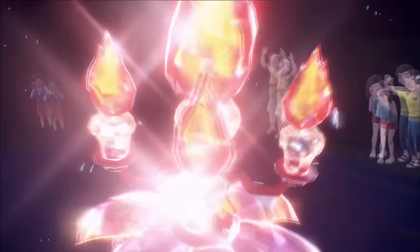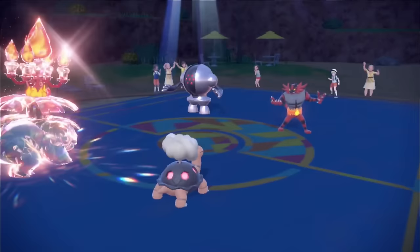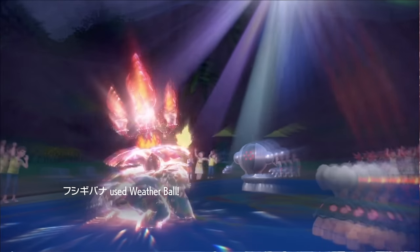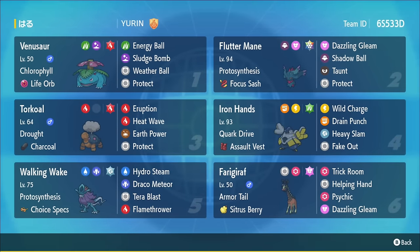Venusaur hasn't been used much in the recent gen of VGC since it came out through the DLC, but it does still have Chlorophyll. Weather Ball is a really fun tool that it got in Generation 8 and it's still a pretty powerful option. We're going to be trying out this team that got second place in a tournament. We have the Torkoal Venusaur — the classic — which is able to threaten quite a bit with Weather Ball and the sun, with Tera Fire as a defensive option against fire types, but also a powered-up Weather Ball.